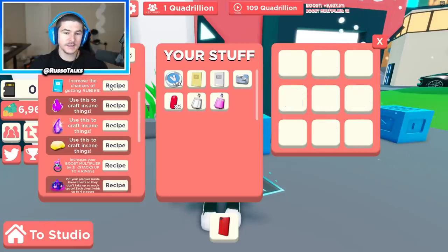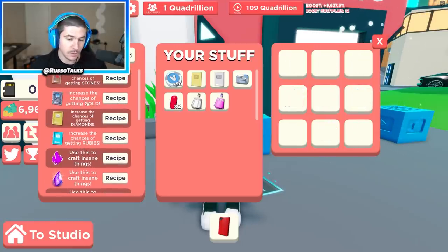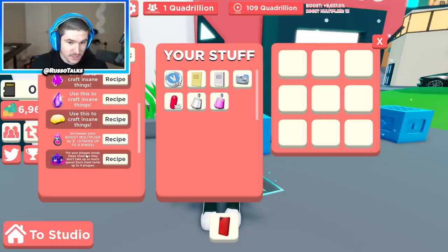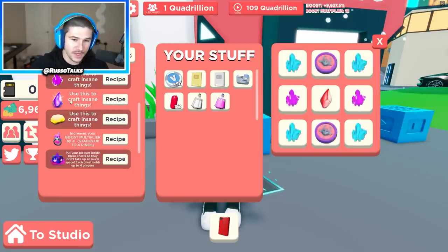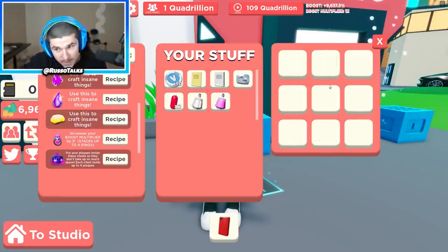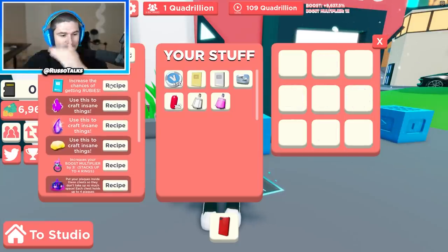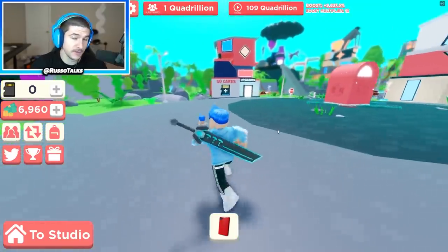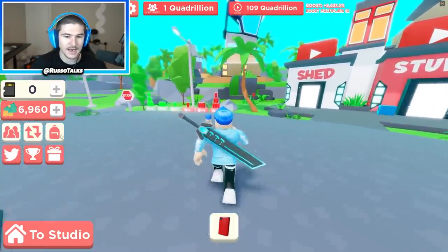There are all these different crazy things you can craft that allow you to get better materials. Once you get better materials, you can craft better things and you keep going up and up until you start getting these chests — and these chests are gonna be massive. This ring also increased your boost multiplier to three. My current money boost is 9,637.5% with all my play buttons and plaques, but my boost multiplier is only one. If I got one of these rings it would be outstanding, but I have to work through a long chain of materials to get there. Let me know what you guys got and if you have any tips on getting any of this new stuff.